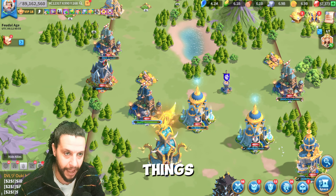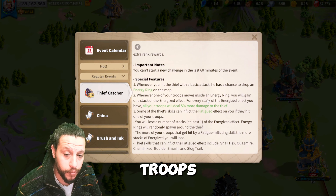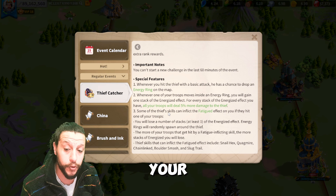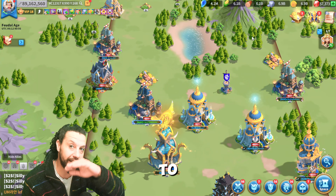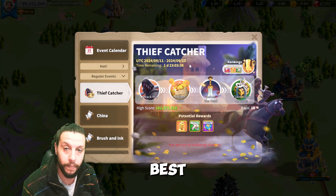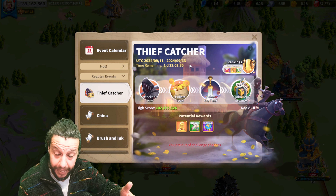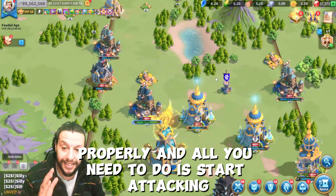During the event, there are a couple of things that happen. As you can see highlighted here, whenever one of your troops moves inside an energy ring you will gain one stack of the Energized effect. For every stack of the Energized effect, all your troops will deal 5% more damage to the thief, and it can stack. I did one run trying to collect all the gold rings but didn't end up getting a better score. The best approach is to use your seven marshes, get the rune, do War Frenzy, use the right city skin, set up your Commander View, and just start attacking.